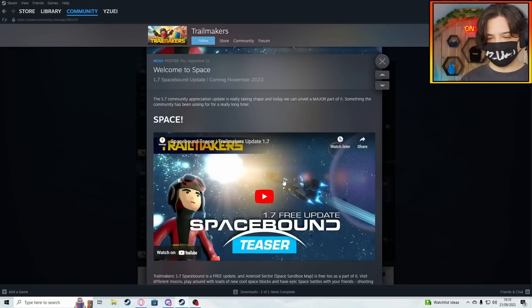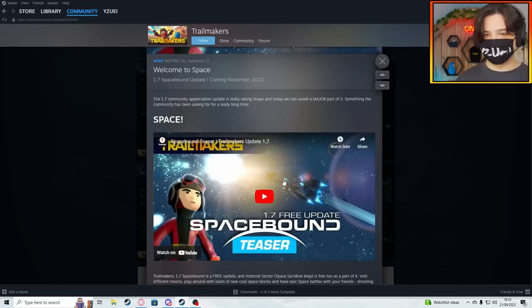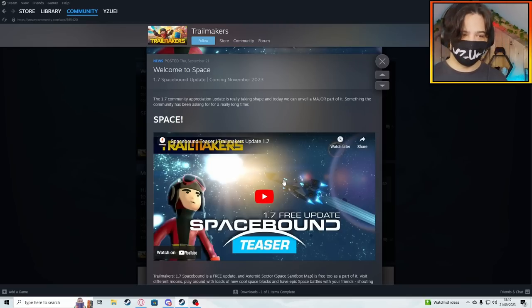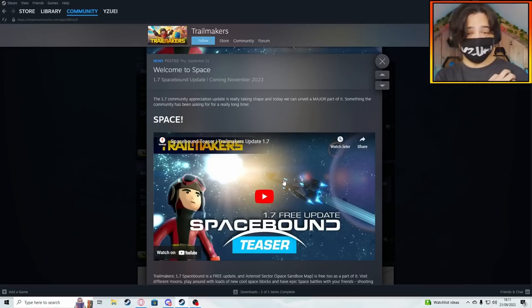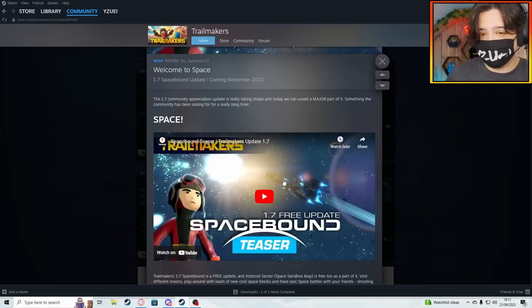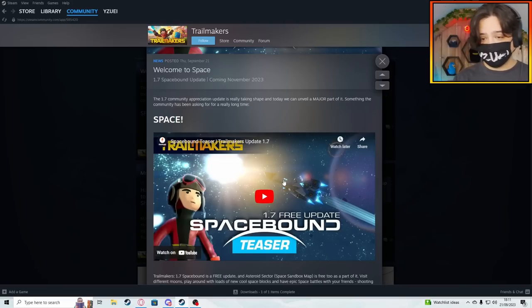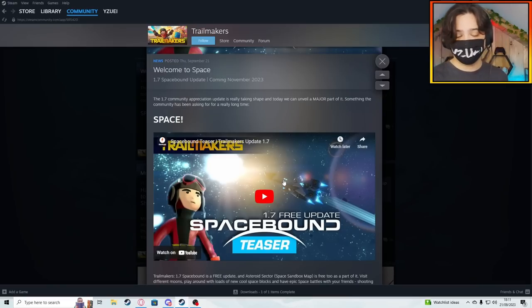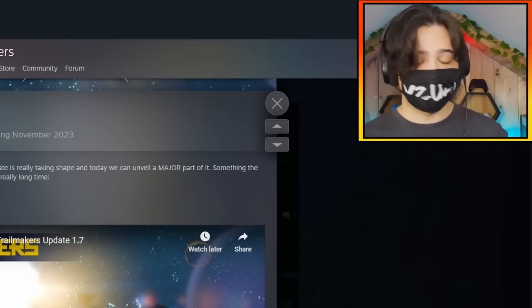Something I really love about the dev team — Flashbulb, the developers of Trailmakers — is the fact that they're actively updating the game. There are a few other games in this sandbox building genre where the devs are not as passionate, but Flashbulb smashes it out of the park. We already had a major update this year with Airborne, and now we're getting a free community update, 1.7, in freaking space — new maps, new blocks, everything for free. Incredible.